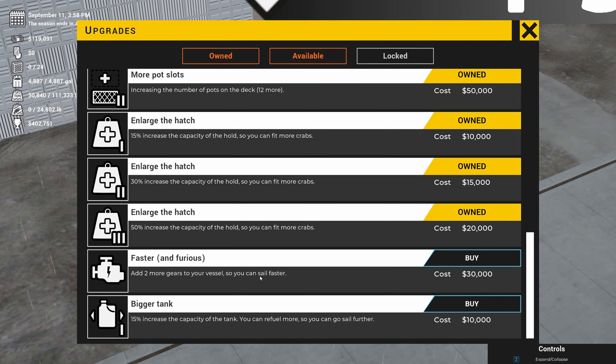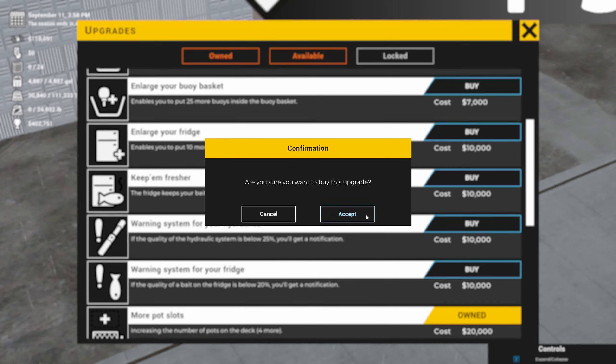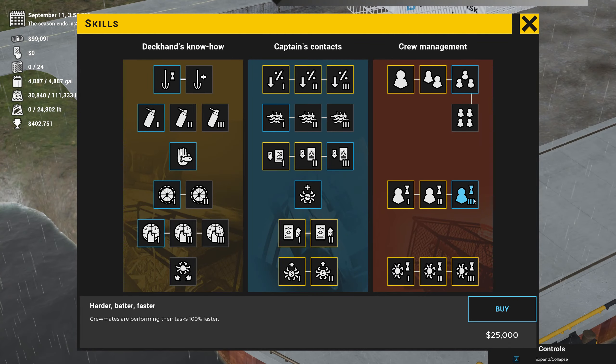You can add two more gears to sail faster — that's nice, but right now I'm killing time because I want my pots to soak for about 16 hours. It only took about five to six hours to sail into port and another six hours back out, so that's only 12 hours — I don't need to go faster right now. The fridge upgrade for keeping bait fresher longer — let's get that for 10 grand. And let's get the skill to make our workers faster. I've still got 74,000 left.